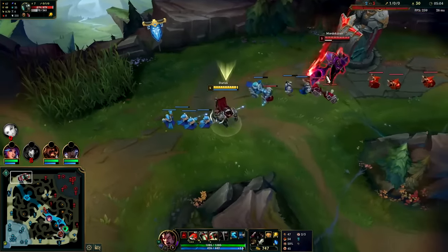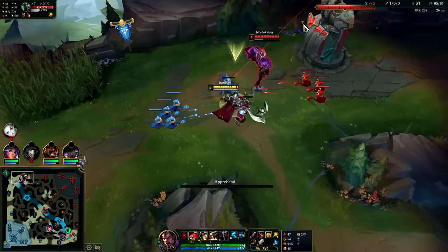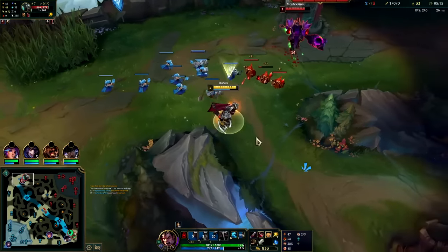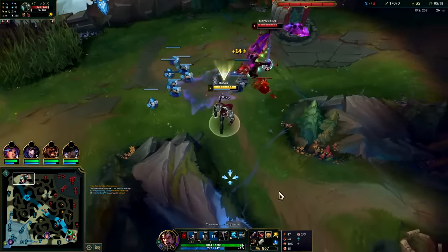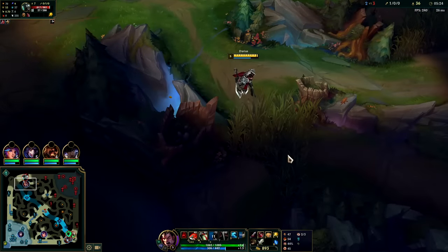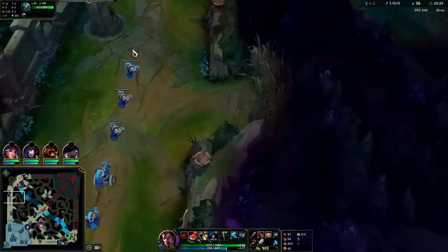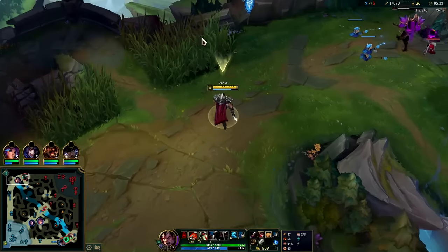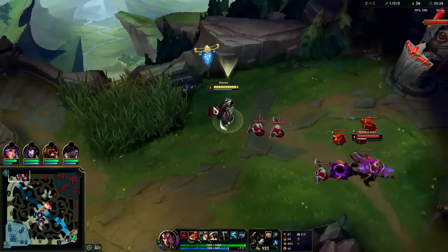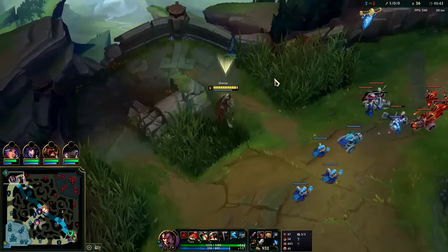Trying to bait out his hook — we're going to click on him and look for the hook, auto into W. We're going to get him with the E, auto-W into Q. Try to click on them before you hook — that way right after you hook them you'll automatically auto attack them without misclicking. If I click on him then hook, my next auto will automatically be on his forehead, which is where we want our auto attacks. Now we have the wave crashed and we're back to the reset point.